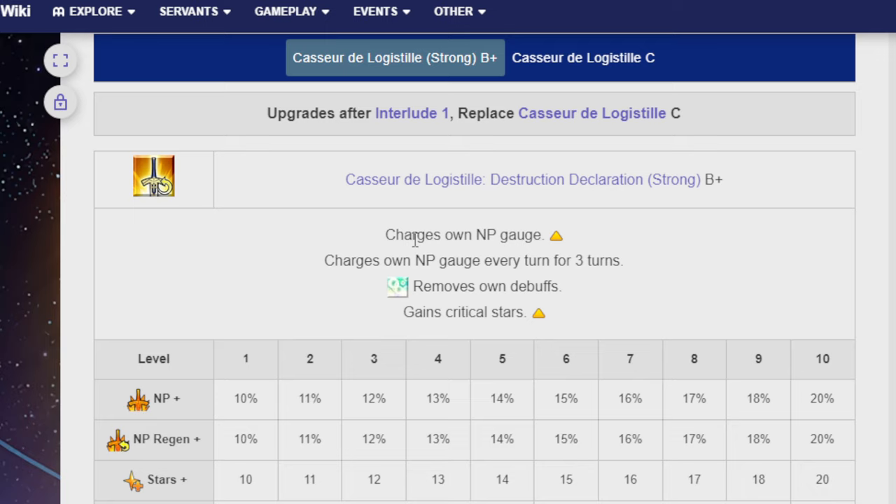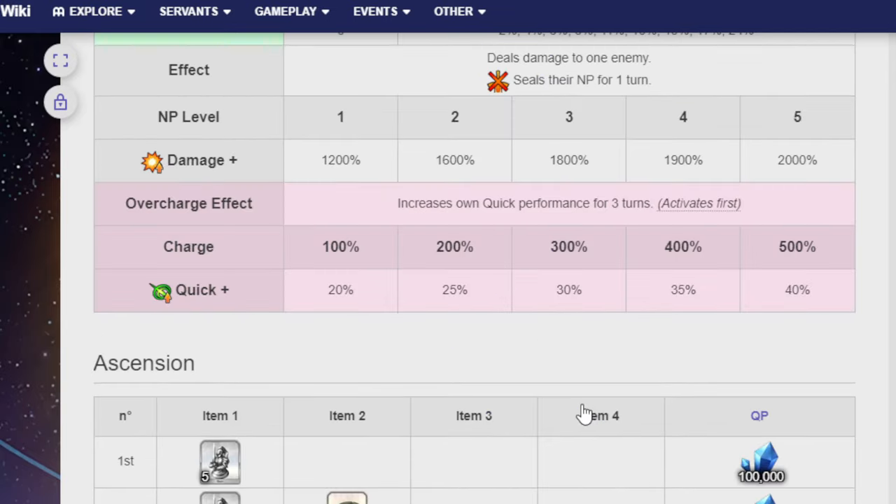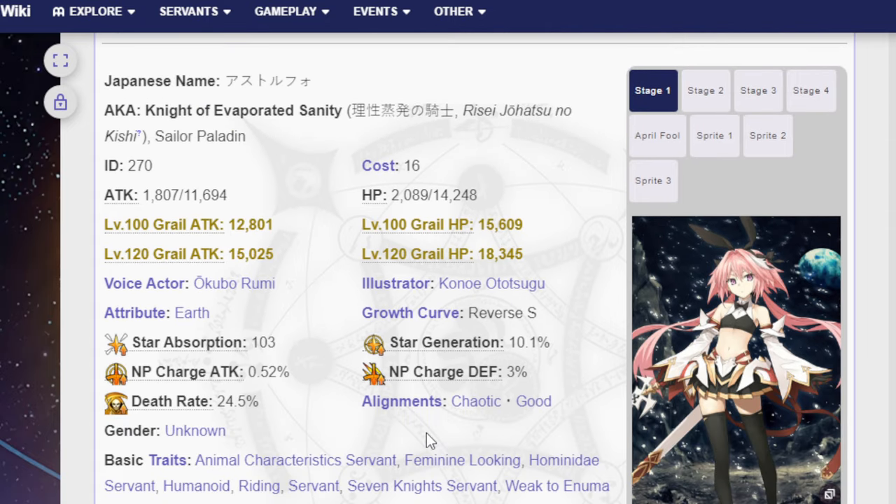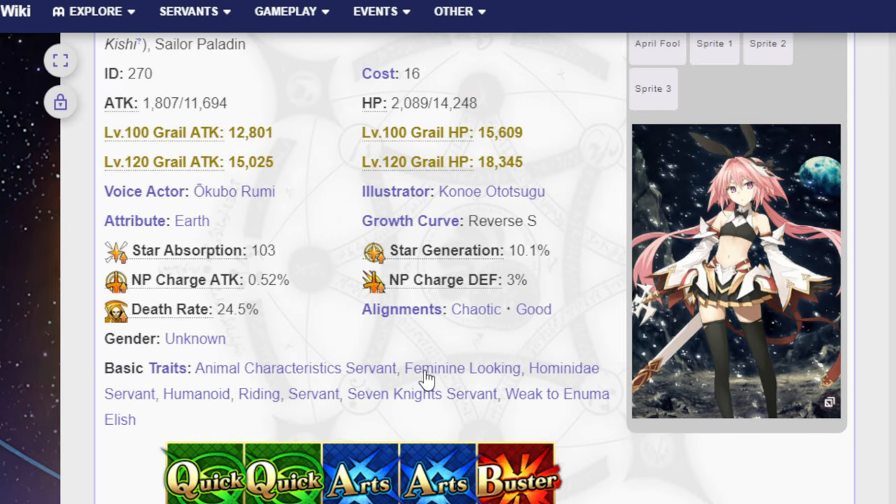The 20% NP charge will work out fine in most setups, though 30% is usually preferable. The debuff removal is a nice bonus, and the 20 Crit Stars let you go into a burst turn with Astolfo. Overall, similar to 4-star Astolfo, Saber Astolfo is solid — not the absolute best, but definitely usable. There's nothing inherently bad about him; it's just that newer units do similar things better. That's the nature of older servant design.